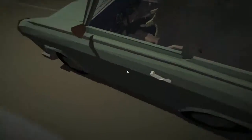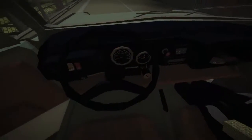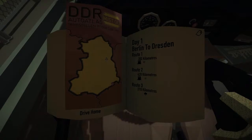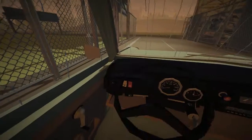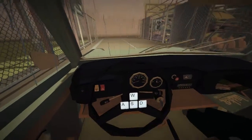Bonnet shut. Door open. Into the vehicle we get. Grab the keys. So we're going to pick a route — we'll go for a little route. We'll go to this one here, 210 kilometers. Now it's raining all of a sudden magically, because that's how rain works. There we go. Can you feel that power? And let's go.